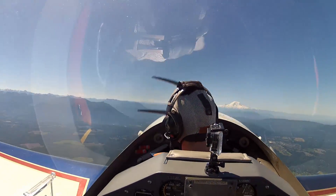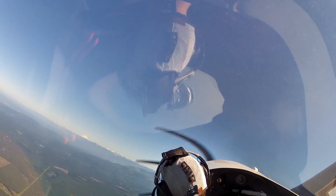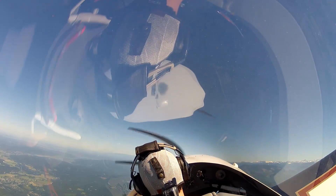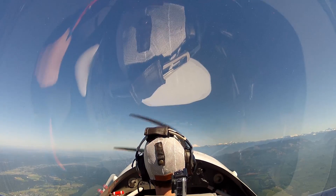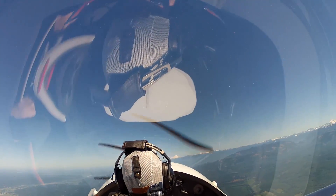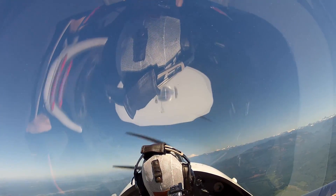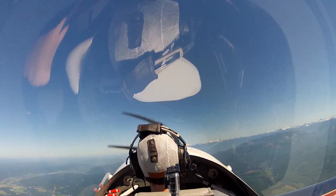Let's do a climbing left turn back toward Mount Baker. As we get through 6,000, we'll do this spin, and then after a turn and a half, I want you to push the stick forward just a little bit — kind of neutral, ease off on the stick. Leave the rudder and power alone, and we're just going to watch the acceleration. Then when it's recover time, watch that for about a half a turn or a turn. Then it's stick all the way back, confirm power is idle, opposite rudder, recover the airplane.